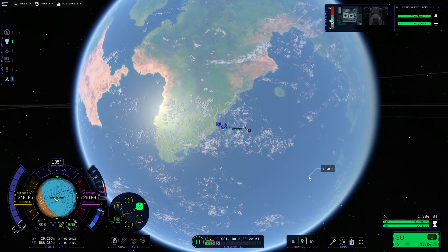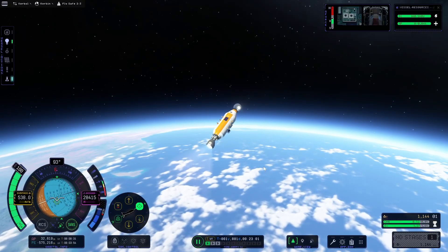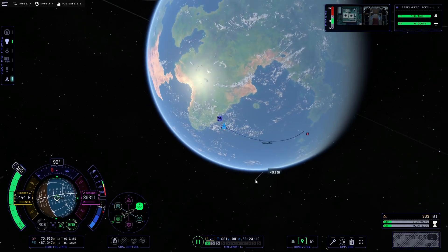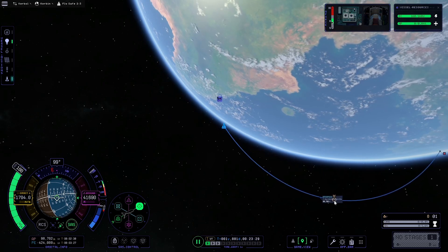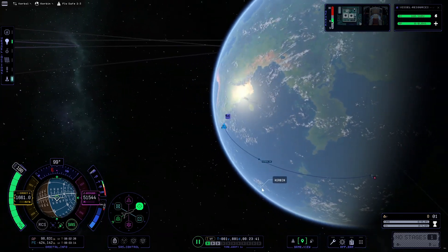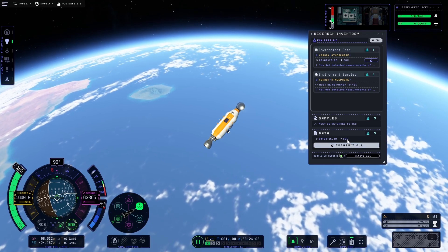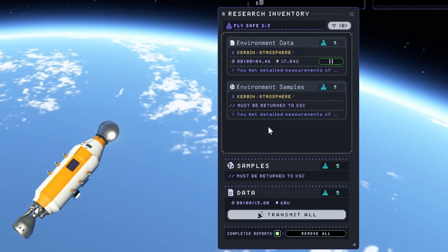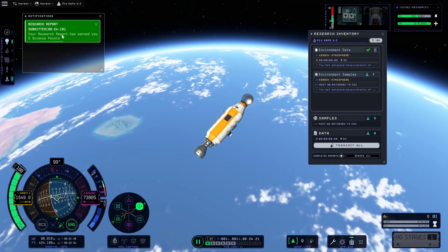Looking pretty good — see you kick this baby in overdrive to get ourselves up there, pointing at an upward angle. Look at how high we're getting — an apoapsis of 98,000 meters, which should put us into technically low orbit. Now we are getting some science points from the atmosphere, and even though it takes quite a bit of energy to transmit, we can do that — just gotta wait a couple seconds. We got some samples as well. Maybe we should have strapped a parachute on this. We sent that report off, so that's five more points.